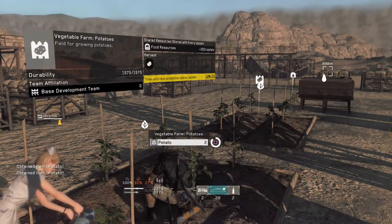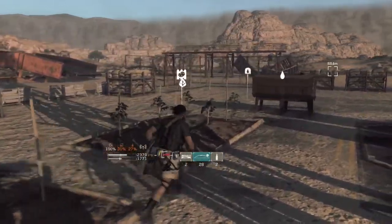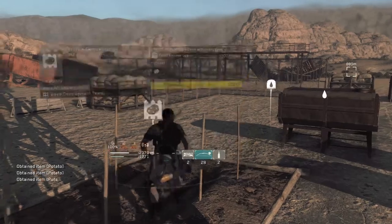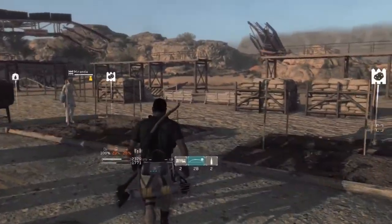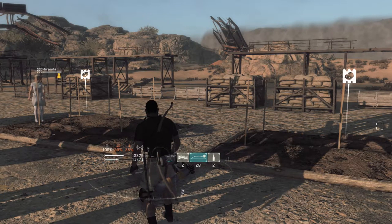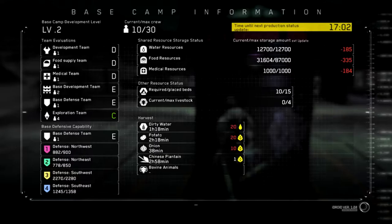Most of them are quite self-explanatory. Exploration — they go out and look for things for you. Base defence — they defend from attackers, and when you activate certain wormholes in your base's missions you get attacked by wanderers, so you'll need people to help defend. Base development tends your crops and builds things for you. Medical team is self-explanatory. Food supply team is the same, and your development team is very close to base development — they do quite the same thing.